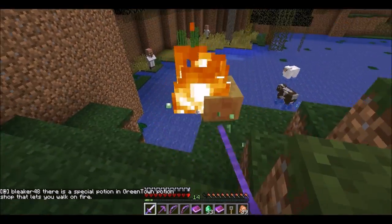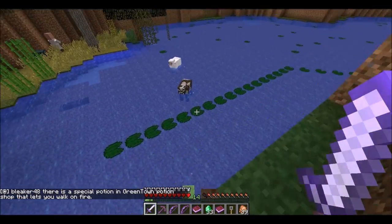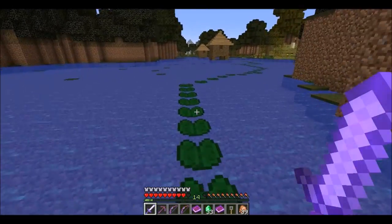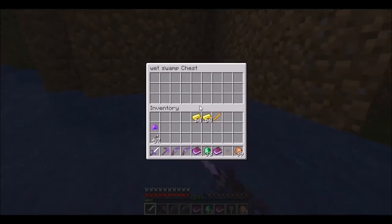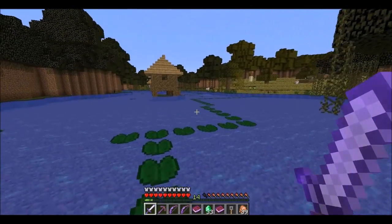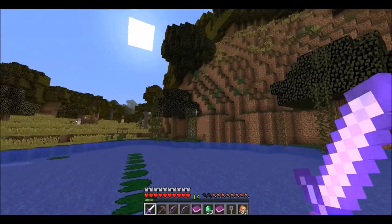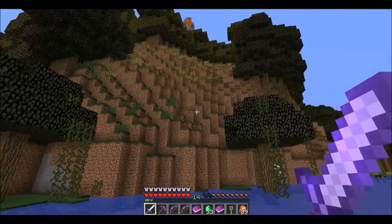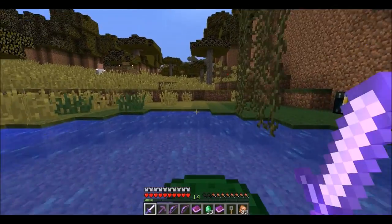Bleaker48 says there's a special potion in Greentown's potion shop which lets you walk on fire. Oh! Wait a second — these are like little reminders directed specifically at me. That's gotta be the case. I think I'm definitely heading in the right direction, but I need to head back to Greentown.